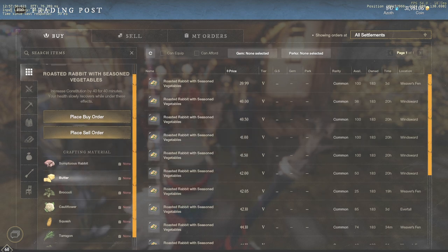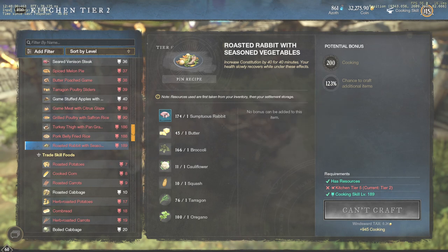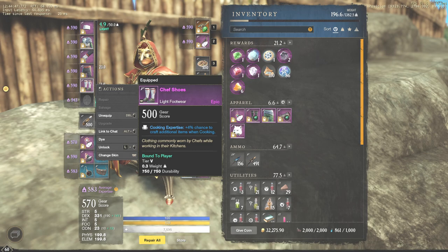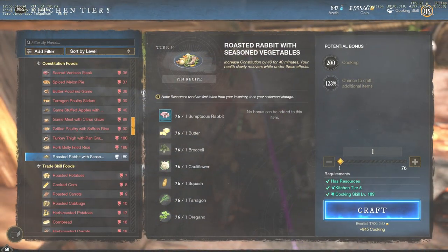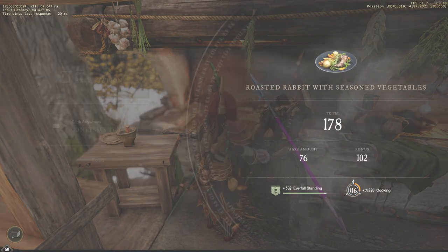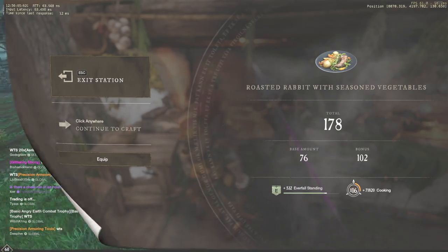Now let's take a look at the price of roasted rabbit, which is a plus 40 constitution food. It might look strange at first that the food is actually cheaper than the ingredients required to craft it. The reason for that is a chance to craft bonus items if you use gear with cooking mastery perks and major cooking trophies. In my case I will get 123% more food after cooking. By making simple calculations you can find out whether it's better to sell sumptuous or roasted rabbit. There is always a high demand for plus 40 constitution food, even now when you can get cheap winter event food.